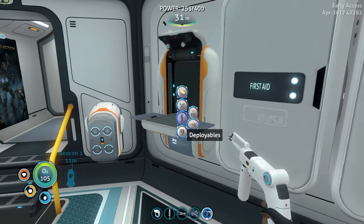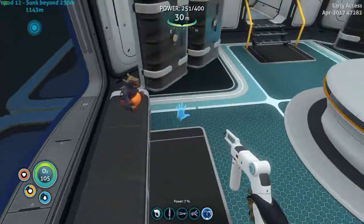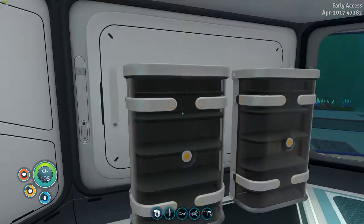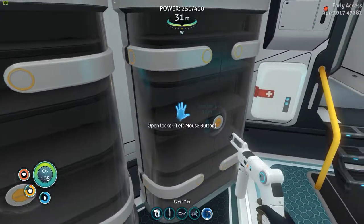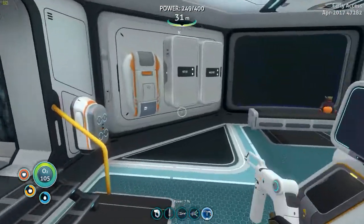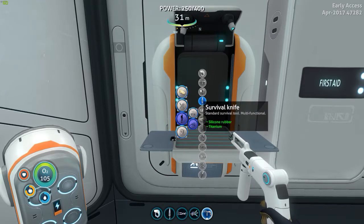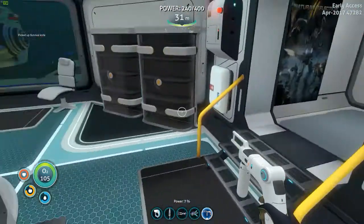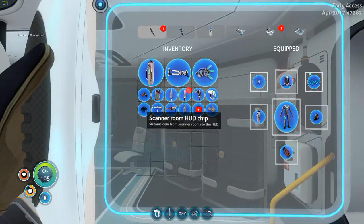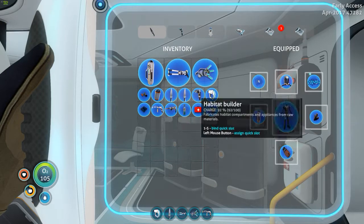I've forgotten already what I need. I need silicon rubber and titanium, okay. I've definitely got silicon rubber somewhere — I think it might be in here. And one titanium, which we've definitely got plenty of. So we want survival knife. And I think we're going to go and do some exploring. What have I got in my inventory? I've got my scanner room chip. I don't need that on me, I suppose.